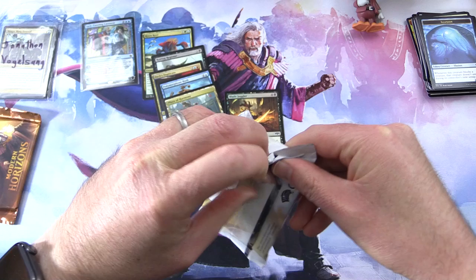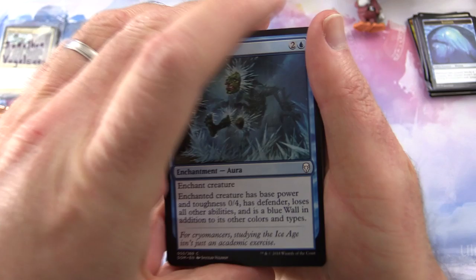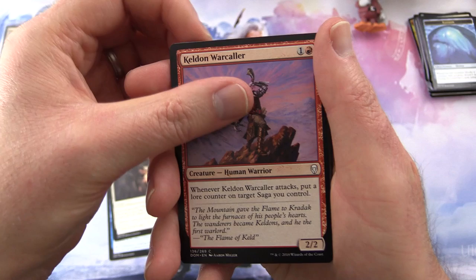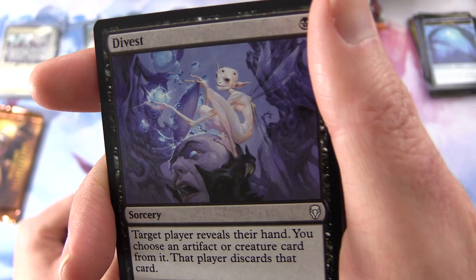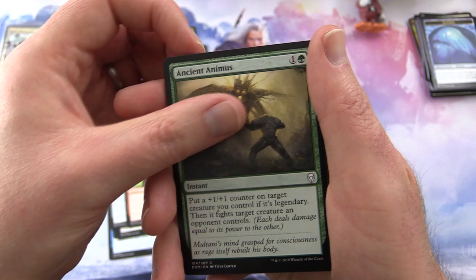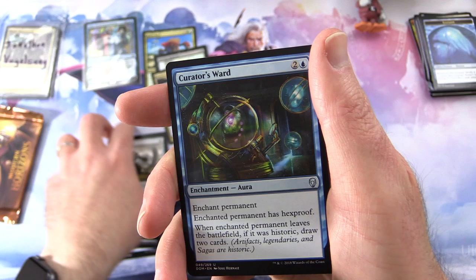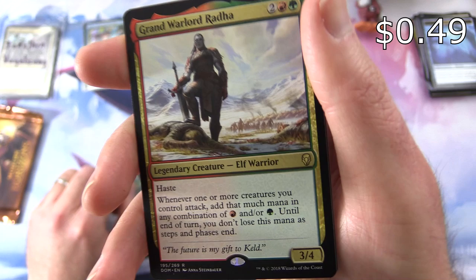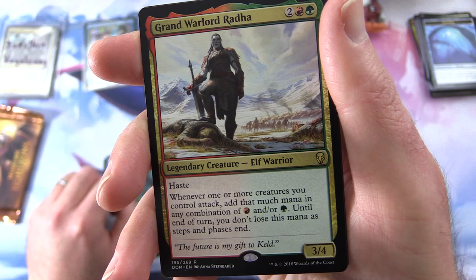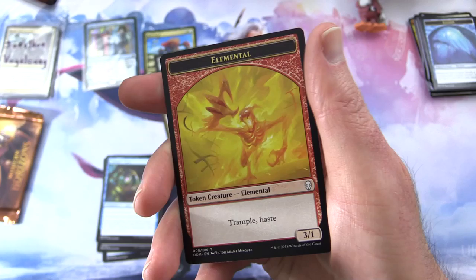Next — Dominaria. It's been a while since I've opened any of this because it rotated out of standard, so these have not been offered to patrons in a while. We have Deep Freeze, Healing Grace, Keldon Warcaller, Llanowar Scout, Divest. Navigator's Compass, Fiery Intervention, Ancient Animus, Blood Tallow Candle, Deathbloom Thallid. Uncommon: Sentinel of the Pearl Trident, Howling Golem, Curator's Ward. And the rare is Grand Warlord Radha — legendary creature Elf Warrior, 3/4 for 4, haste. Whenever one or more creatures you control attack, add that much mana in any combination of red and/or green, and you don't lose this mana as steps and phases end. And a Mountain and an Elemental Token.